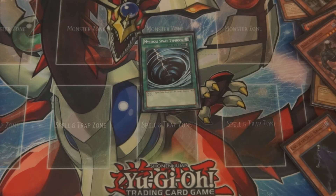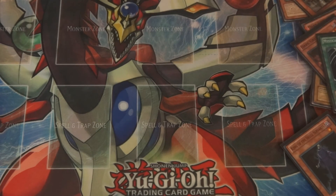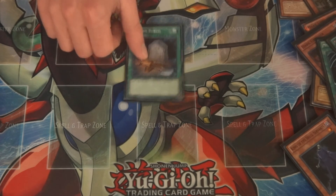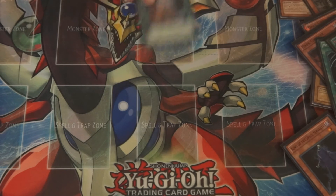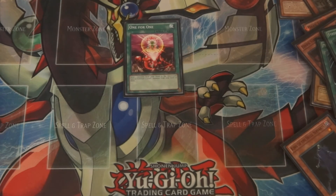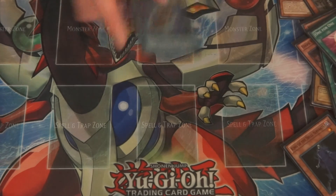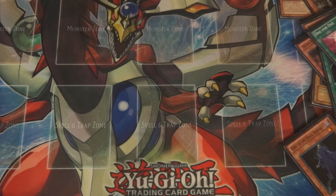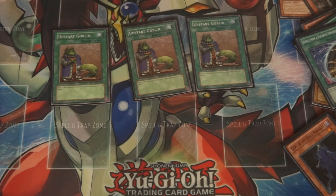I run one Mystical Space Typhoon — usually just for a random pop or to pop a problematic Trap, or you can ditch it with Summoner Monk. One Allure of Darkness for the draw. One Reinforcements of the Army to search Dark Greffer or Armageddon Knight. One Foolish Burial to send White Prince as soon as possible. One One for One — from hand you can send your White Prince to get out your King. Burial from Another Dimension to get your Banished cards back to boost King's attack again. And three Upstart Goblin for consistency as well as ditching for Summoner Monk.